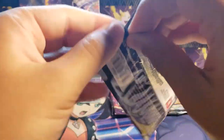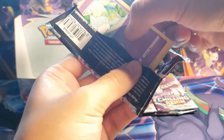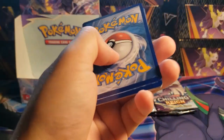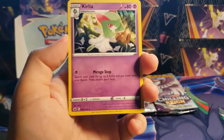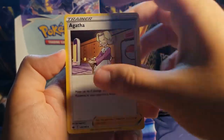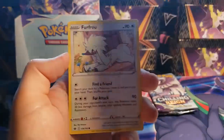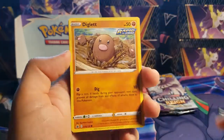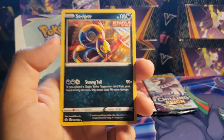Five packs including this one. I still think we're gonna get two full art VMAXs. Fighting Energy, Curlia, Agatha, Flannery, Tina, Sobble, Bounsweet, Furfrou, Diglett, Quillfish reverse, and a Seviper non-holo.